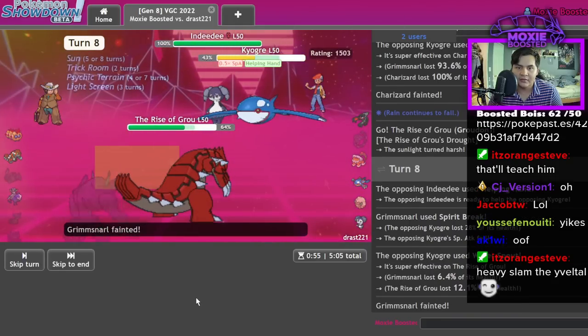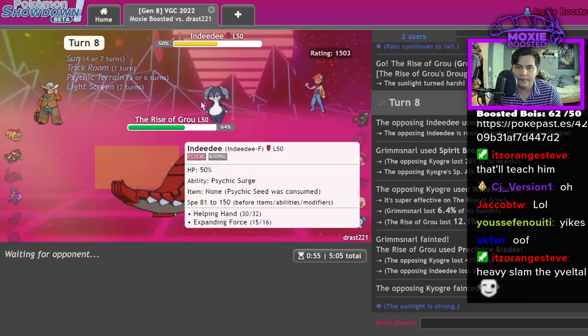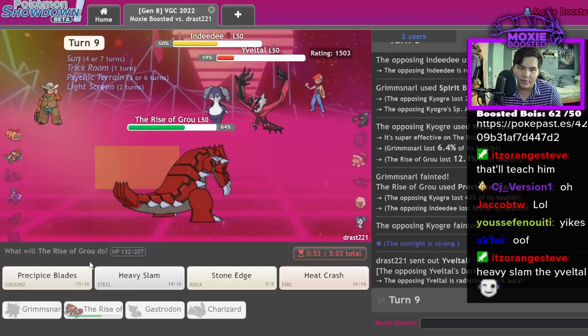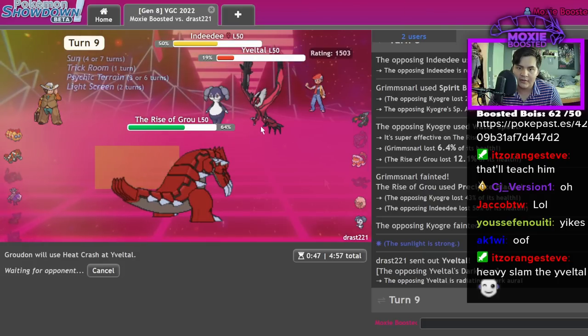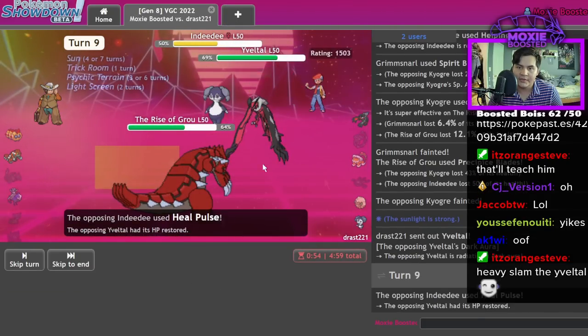Imagine if they crit me again. Alright, we're good. That didn't do enough — actually it did 50%. There's two turns left in Trick Room, they're gonna Helping Hand here. There's no way they follow me — Hecrash will do the most. Do they follow me? They might follow me. Oh, the Heal Pulse — how much is this gonna do? They're slower than me? How are you slower than me?